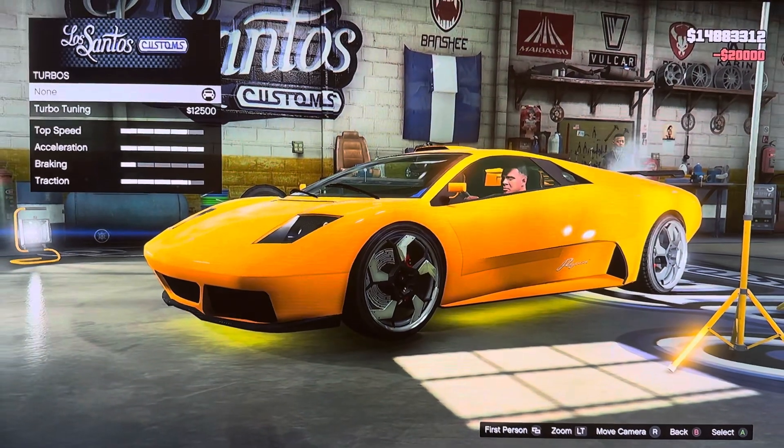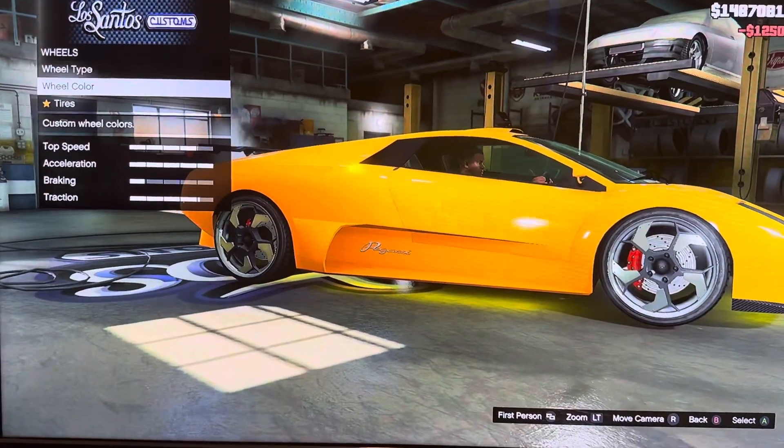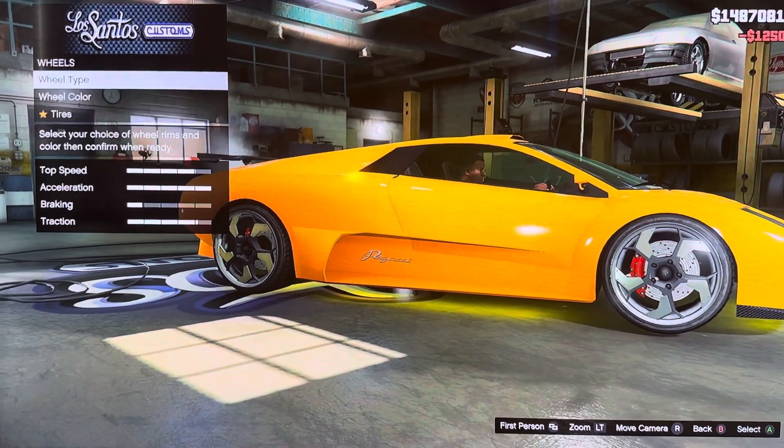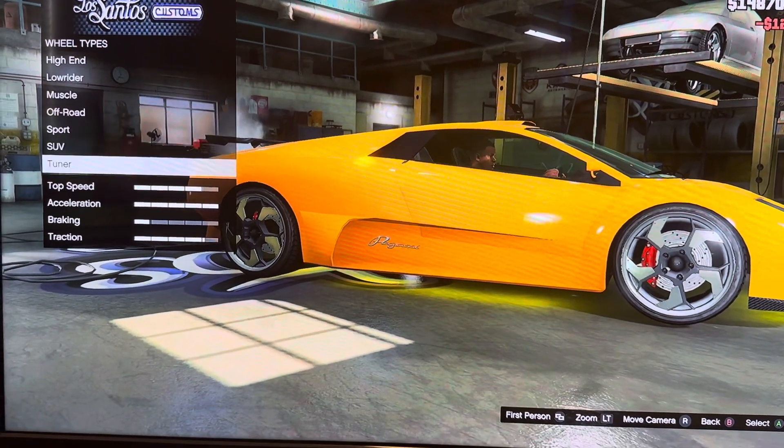We got turbo: none, turbo tuning. We got wheels: wheel type, wheel color, tires, tire design, tire and rim, tires work. Wheel type options: high end, low rider, muscle, sport, SUV, tuner.